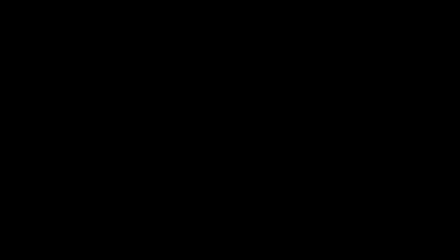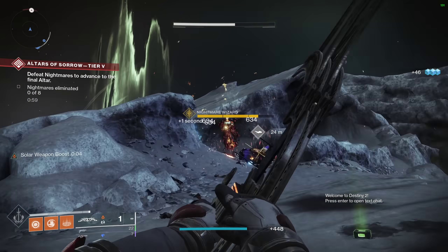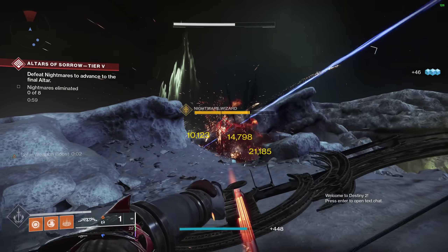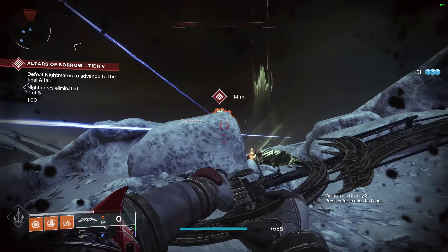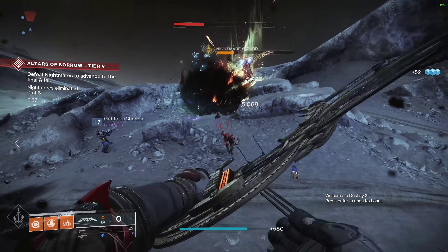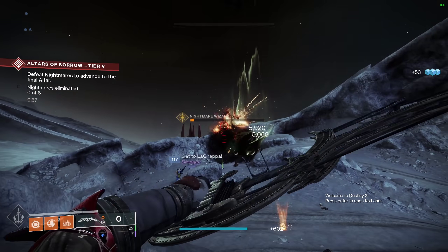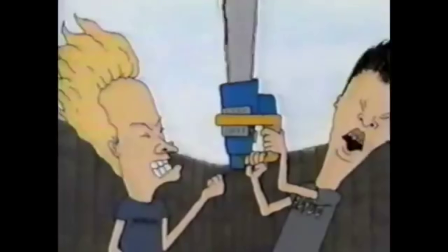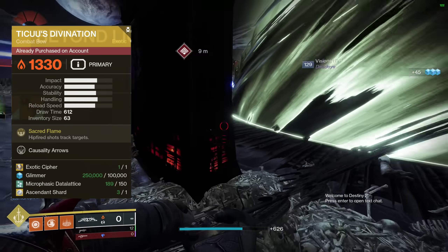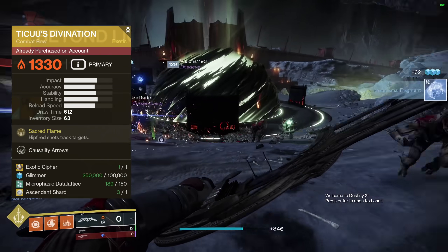I know what you're thinking: 'Bro it's a bow — I'll kill these little ads then get a champion or a yellow bar and switch to my special weapon.' Well, maybe don't. The amount of damage this bow does is actually kind of nasty. Compare that with the fact that the explosion from Sacred Flame can stun Overload Champions, and this thing becomes a versatile tool of destruction — which can also be a great name for your new metal band.